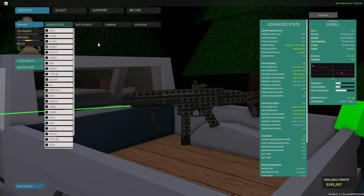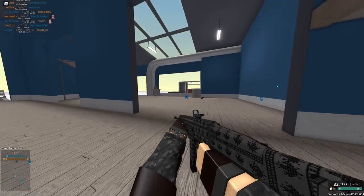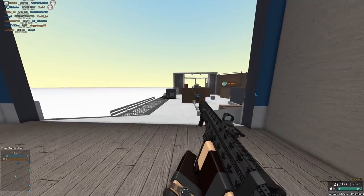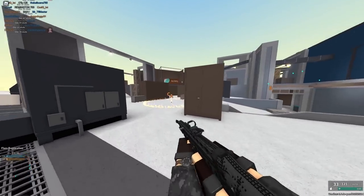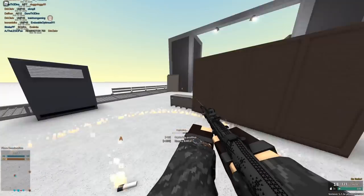Moving on, we have the SCAR-L. Now the SCAR-L is just so good at everything — low recoil, 4-hit kill at all ranges, pretty good damage and RPM, actually a little bit more RPM than the AN-94 while doing more damage. Has a little bit more recoil, but let's be real, this gun is a laser beam. And it has 9mm, which is arguably one of the best close range and long range weapons in the entire game.